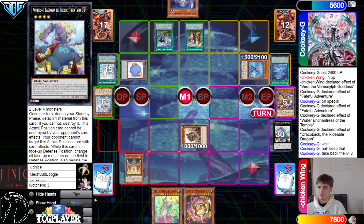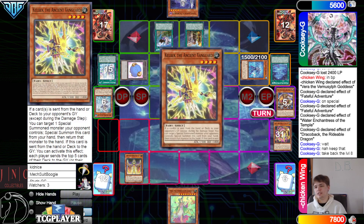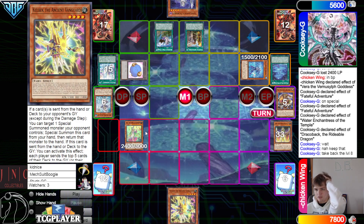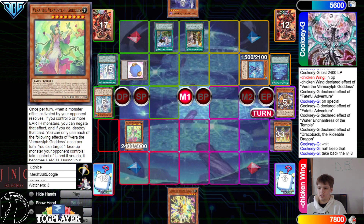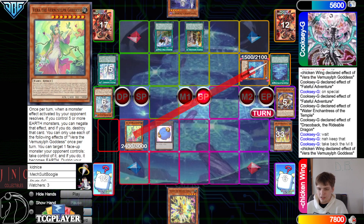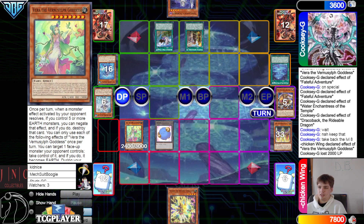Draw a Guido. Standby phase, Babuska goes. Keldo effect, discard a Guido, that's gonna go search Kelbeck, summon — no effect, tribute for Vura. Vura effect, take the token and then switch to attack. Battle phase, beat over, attack for 2000. Pass turn.